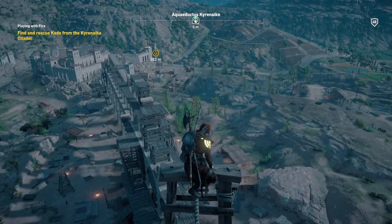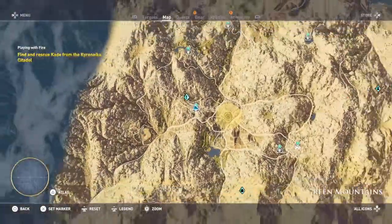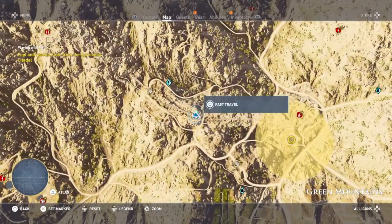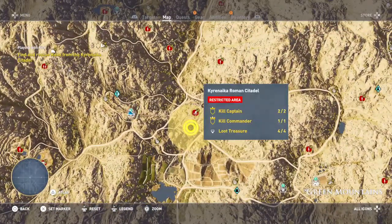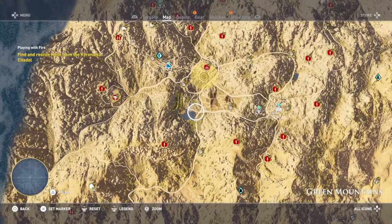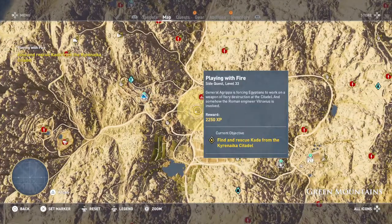What's up everyone? I'm back with Assassin's Creed Origins doing the quest called Playing with Fire. We're in the Green Mountains — I've fast traveled there, which is near the Roman citadel in this area, by the aqueducts. The mission is to find and rescue Kade from the Karanarka citadel.